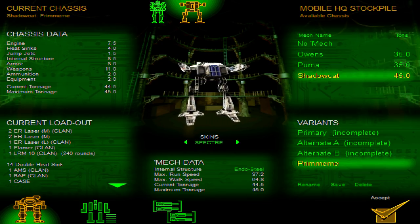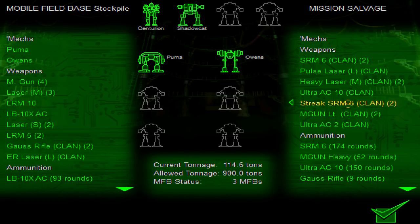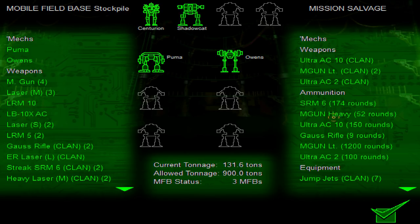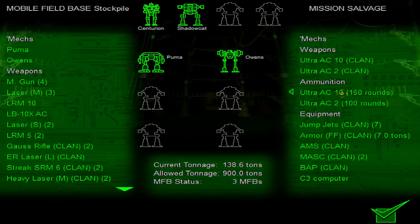Alright, so that's how we're going to do this. We also need to allocate salvage — we just need to take along the things we actually want. Straight-cast arms would be good. Heavy laser, pulse laser — especially the clan stuff would be amazing to bring. Ultra AC2 — we'll take the light machine gun too, actually. The lieutenant machine gun, of course.